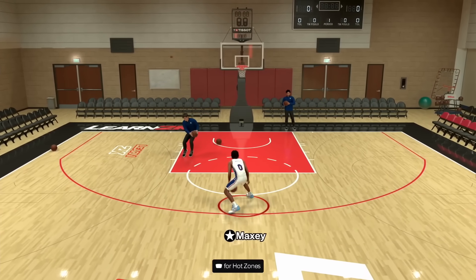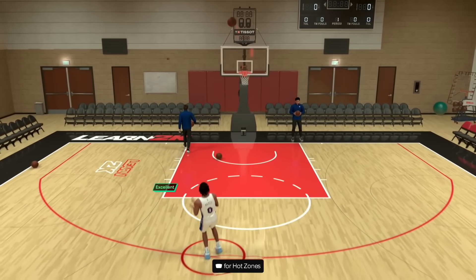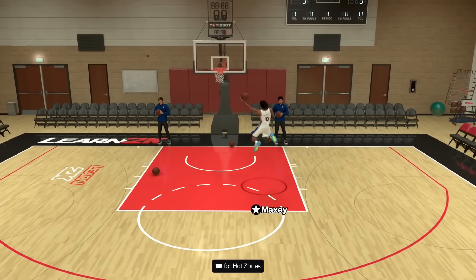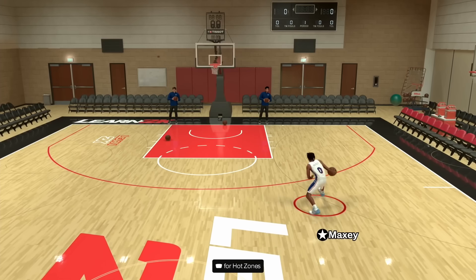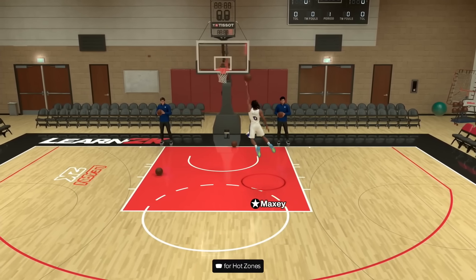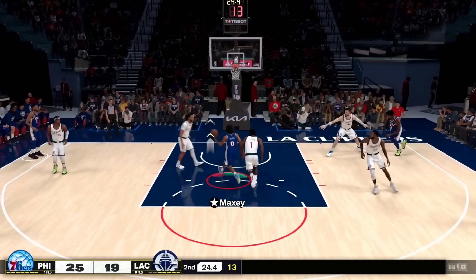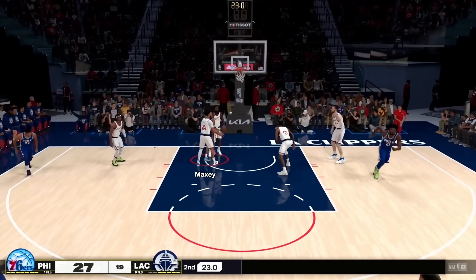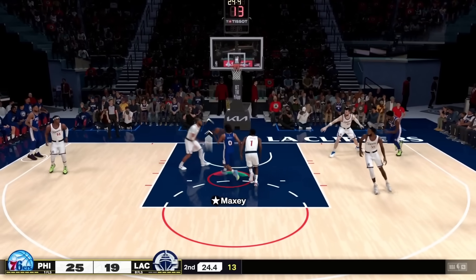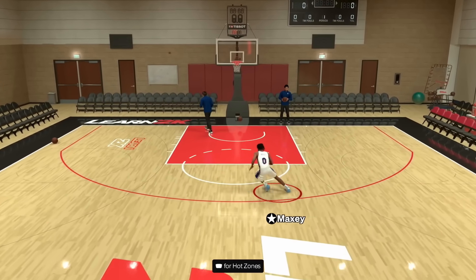This go-to shot in particular is one of my favorites in the game because it gives you a nice one-two dribble into an explosive launch that, when you cancel out of and speed boost out of immediately, can get you some really great blow-by animations. And more importantly, it's one of my favorite ways to start any combo in NBA 2K25. The go-to shot immediately canceled into the speed boost to the same side with Tyrese Maxey's dynamic finishing animations should give a lot of teams problems.